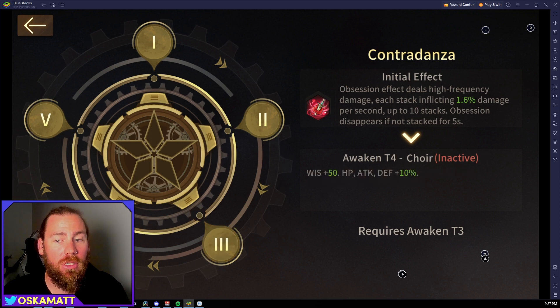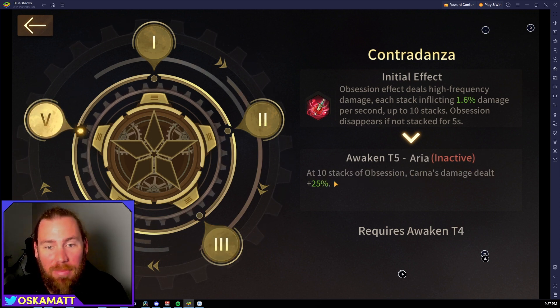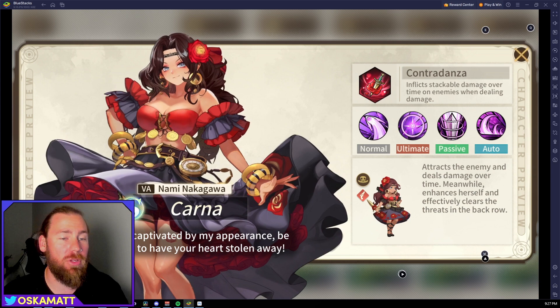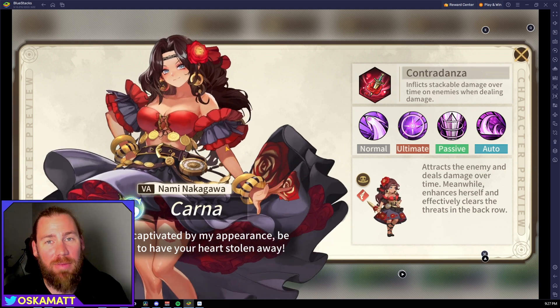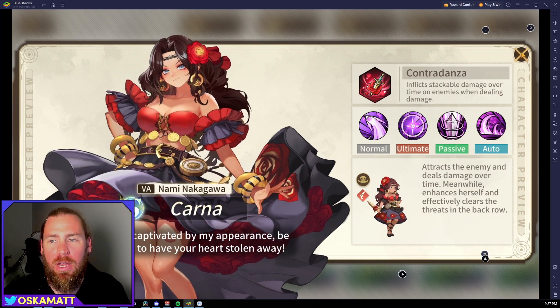At 10 stacks of Obsession, her damage dealt is also up 25%, so she is an outright damage dealer who attacks the person furthest away. I really think she could be useful in a lot of teams. I'm not sure how well she'll stack up against our other damage dealers like Sui and Corb though.